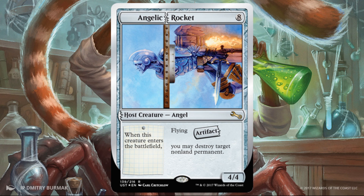Angelic Rocket — this one is super sweet. You're paying for it; it costs eight, so it's going to take a little time. But it's a 4/4 flying angel artifact creature, and you may destroy target non-land permanent when it enters the battlefield. Sign me up — that's super sweet. A little bit of ramp to back it up would be nice, but even without that in a normal limited game, eventually you usually get to eight. I'm not sure about this particular format — we'll have to sit down and play to see how fast it is. And imagine if you can augment this and get that ability more than once — that could be game-winning.